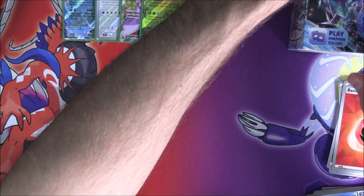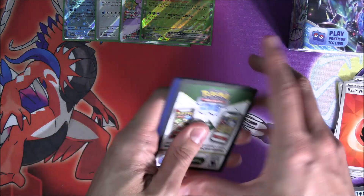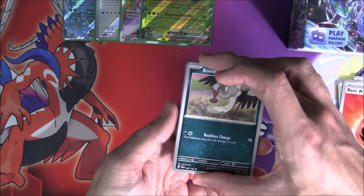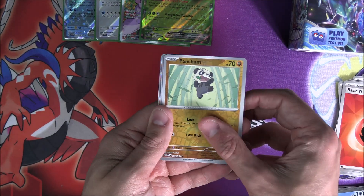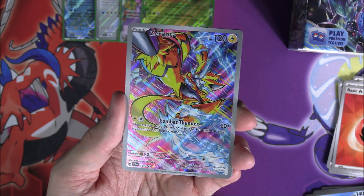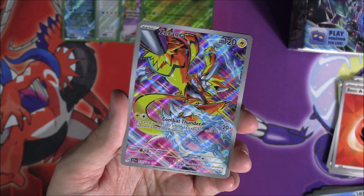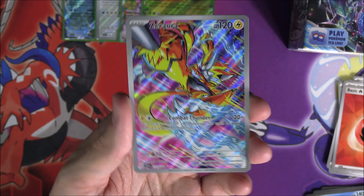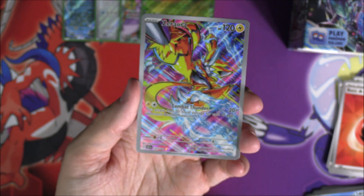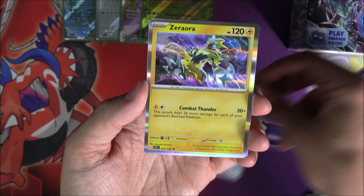Getting both Blastoise and Venusaur in the same box is always awesome. The only way to evolve them in this set is with the Bulbasaur and Squirtle in the illustration spots. We've got a Pancham, and speaking of illustration rares, we've got an absolutely beautiful, stunning, electrical — it's got that sort of neon nightclub punk vibe. That is really cool. We've got the Zera Aura right there, which is a holo in this set. And then — two Zera Aura, one pack. Not bad at all.